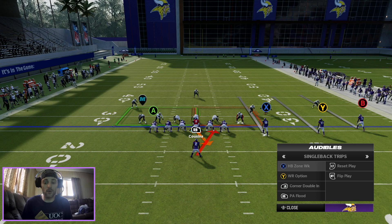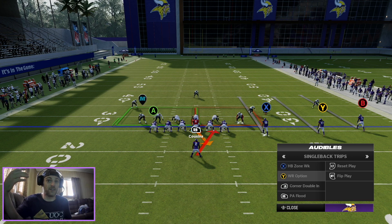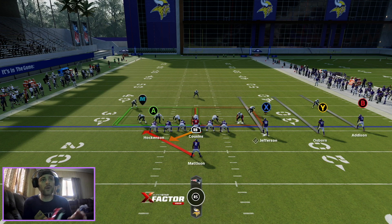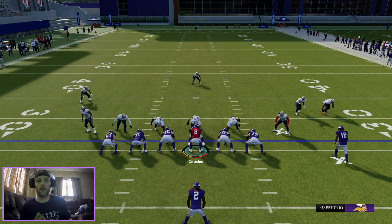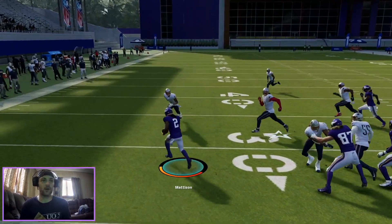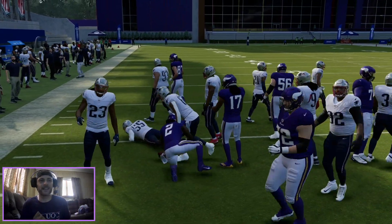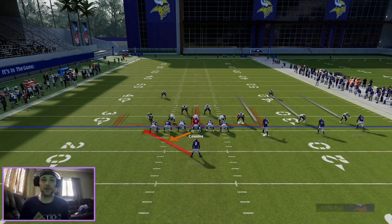So we're going to try to just have them in the audibles, and then your opponent would have no way of knowing whether you audible to a pass, the zone weak, the stretch — all these plays we're going to go over. We want to have a run right, run left, we want to be able to get to where the defense is the lightest on the line of scrimmage. They're going to give you the outside, give you a one-on-one, and you pick up a huge run.